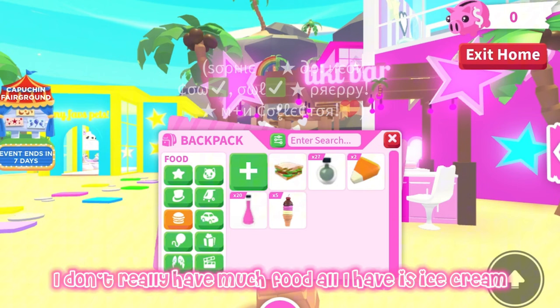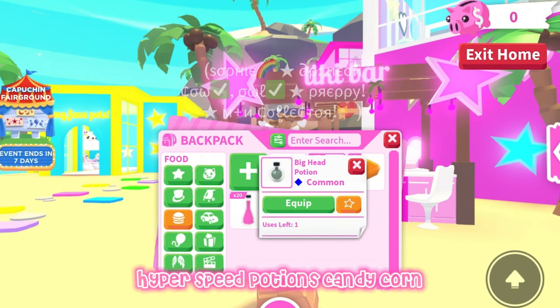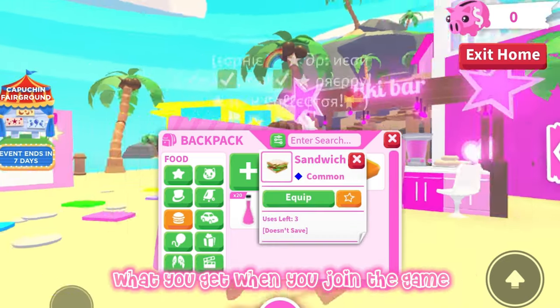Next I have food. I don't really have much food — all I have is ice cream, hyper speed potions, candy corn, big head potions, and the free sandwich you get when you join the game.